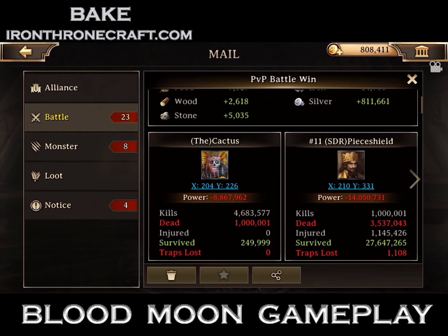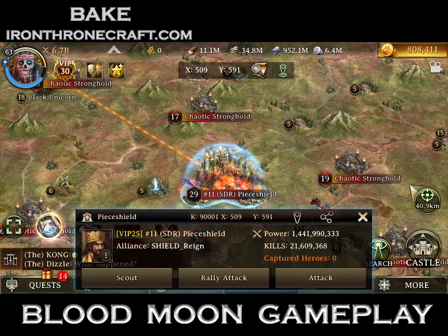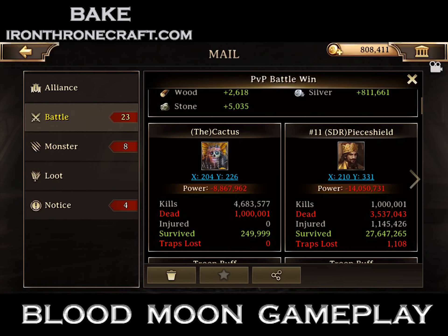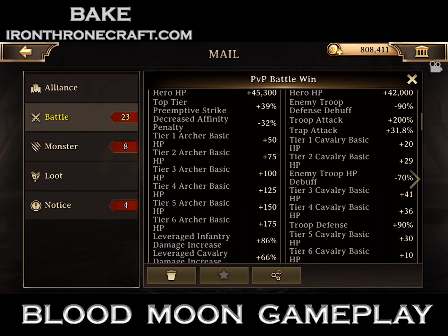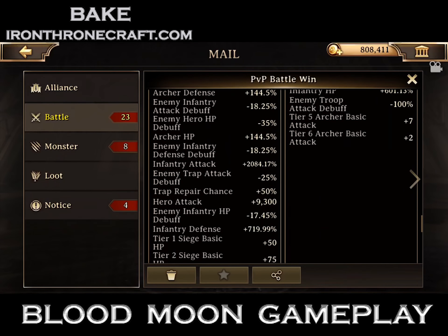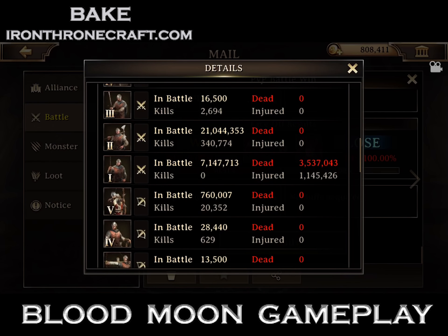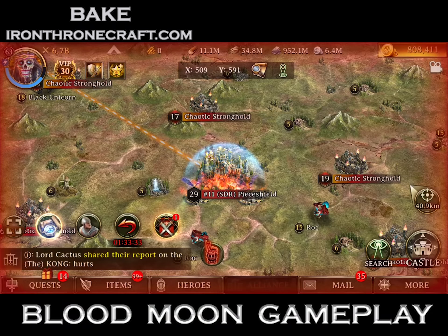This is a dude I soloed — his name's Peace Shield, he's 1.4 billion. I lit those flames on him. But if you look at the report, it's horrendous — one of the ugliest hits you've ever seen. I sent 1.3 million troops at him and killed 3.5 million Tier 1. Scrolling down to his stats — boom: 1,800% infantry attack, 600% infantry defense. That means he's wearing a full set of Conqueror gear on his Guard Captain and he's stacked only infantry. I only killed 3.5 million and injured 1.1 million of his Tier 1 infantry. That is a terrible hit — he won massively on points.